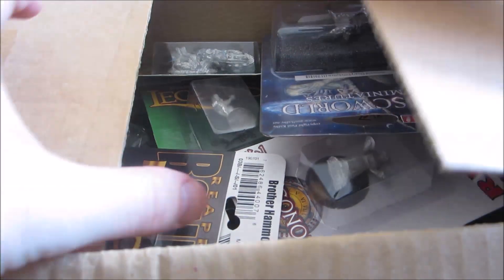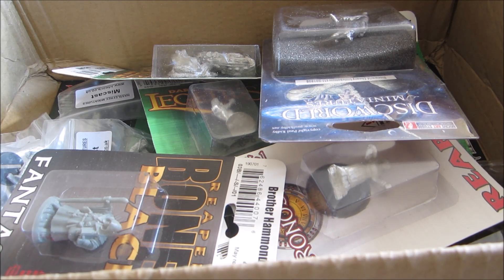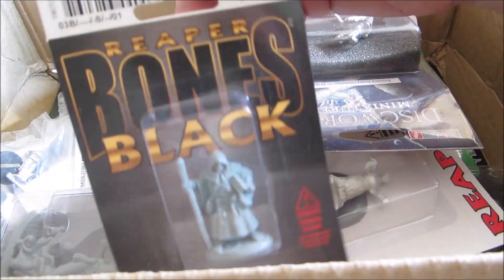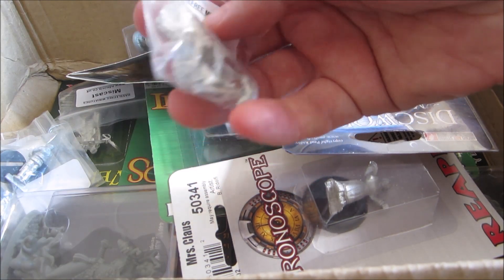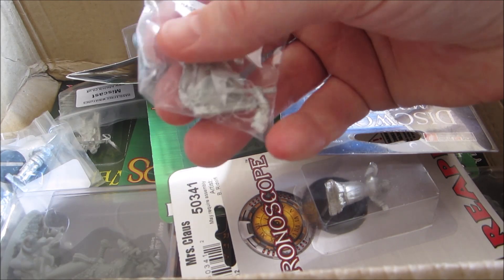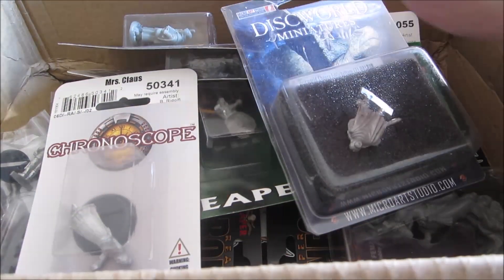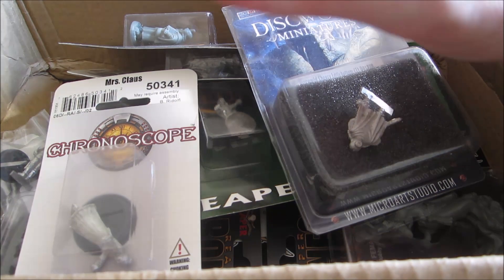Let's inventory some old stuff. This box contains 23 minis, and it is a mix of stuff from different companies. The common thread is that they're all duplicates — miniatures that I received multiple copies of, either intentionally or unintentionally. Like Brother Hammond — I think I've painted him twice already. We have a miscast Haslope mini that I got as a bonus mini; they sometimes give those away to customers. I've already painted Mrs. Claus before, and this Discworld miniature before. So as you can see, it's a grab bag of stuff, and I am definitely not painting anything from this box anytime soon.